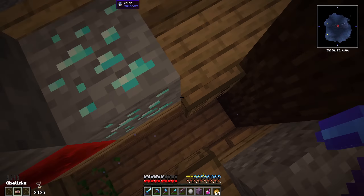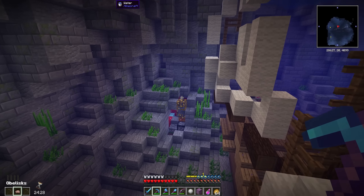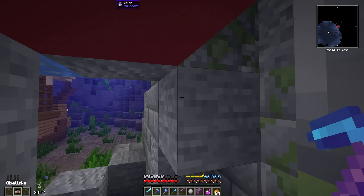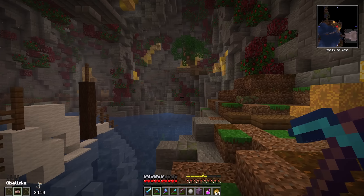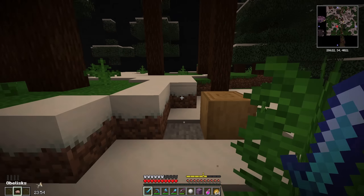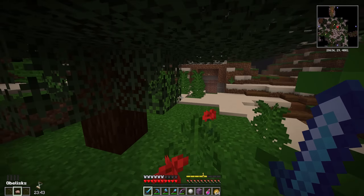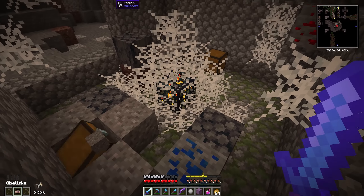Nothing particularly great in that chest. I'm basically just looking for vault ores — I don't care that much about diamonds. We got some stuff over here. I'll take the compressed blocks. Kind of a bad starting room to be honest, but that's okay. Let's move on and go north. One of these rooms — we've seen this before, there are chests around here somewhere.